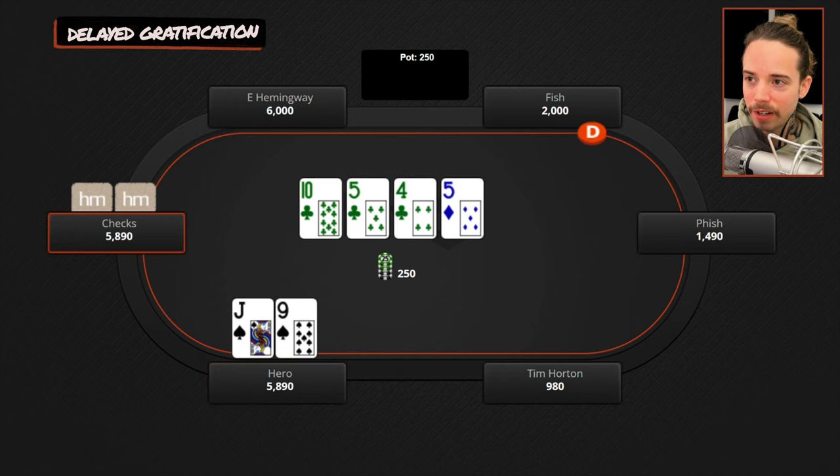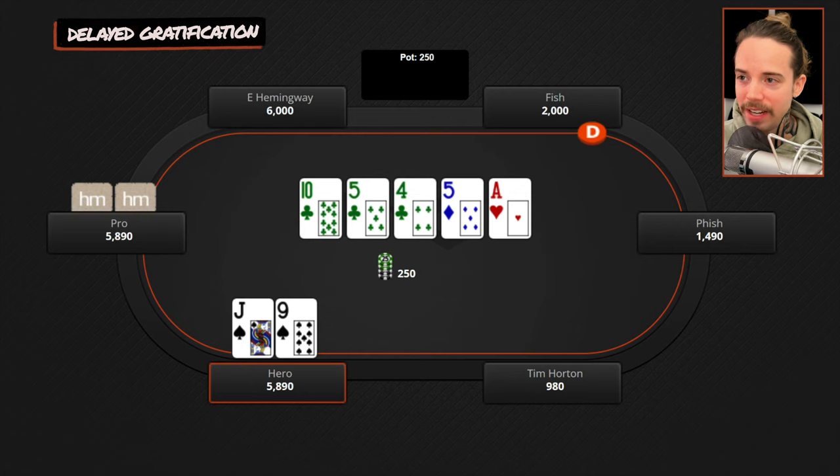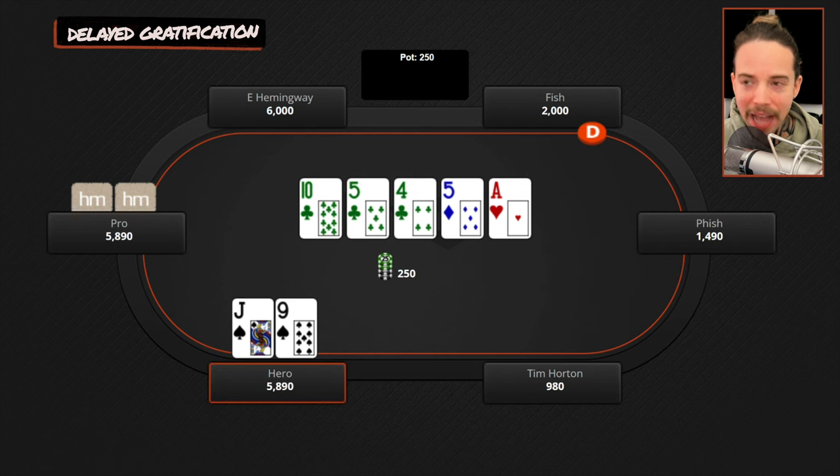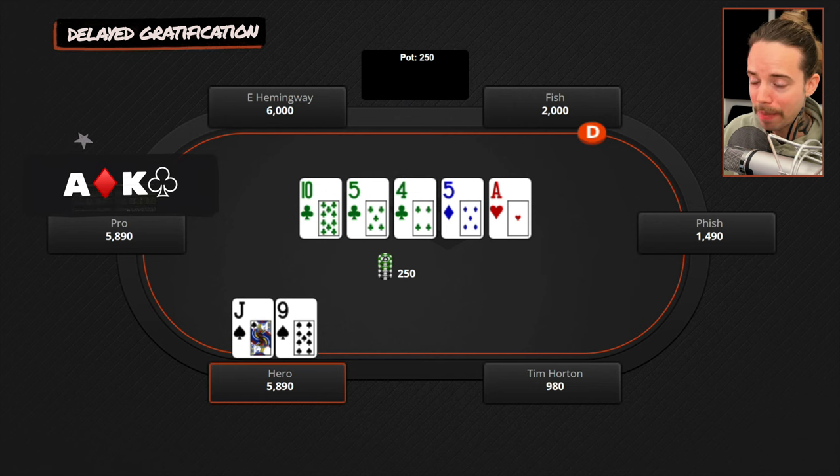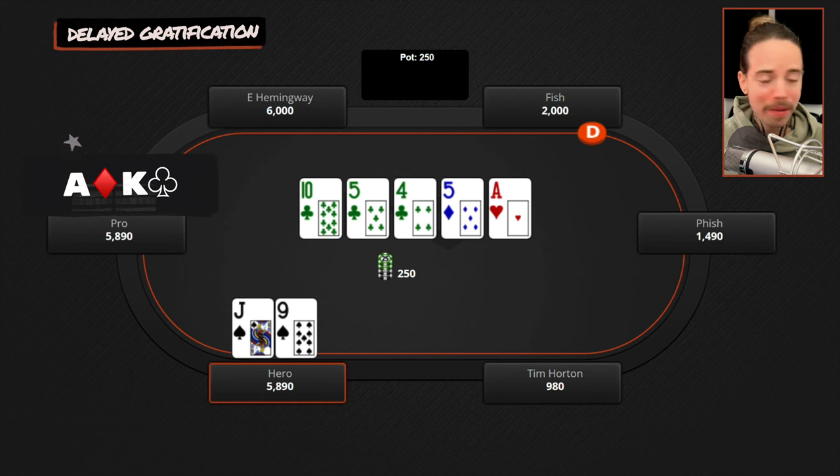We go for the check. He checks back. The river is an ace. So what does he have when he checks back twice? He probably now has ace-king, ace-queen, or ace-jack — he checked back twice. If he did have an overpair, he'd probably bet the turn. If we come out and bet here, he's going to call with a strong hand. But if we check, what does he do with those hands? He's going to bet — and that opens up the door for us to maximize fold equity. Betting yourself minimizes fold equity; going for the check-raise maximizes fold equity.